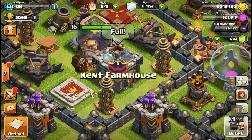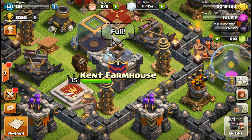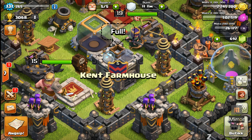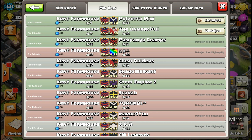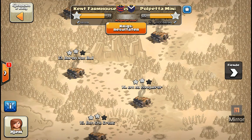Hey guys, what's going on? It's Alec again. There's that level 5, and this is the war that brought us there. As I mentioned in the previous video, I was gone for a couple events, so I missed out on a lot, which included a 3-war win streak that brought us up to level 5. This war was against Polpeta Mini, and that gave us enough XP for level 5.